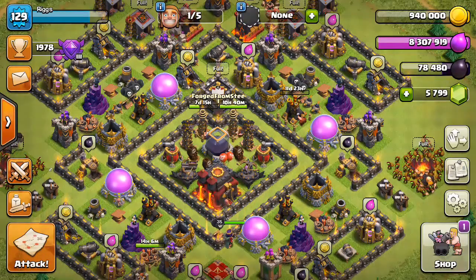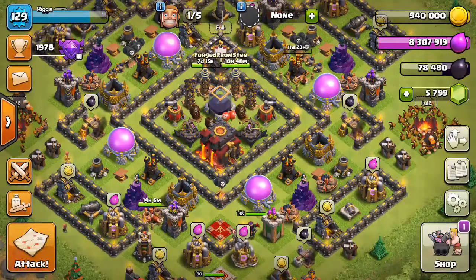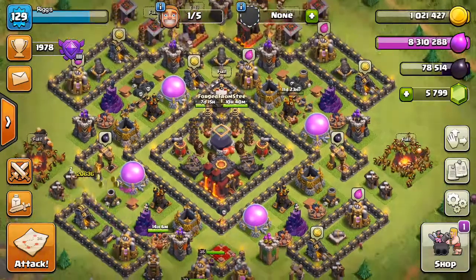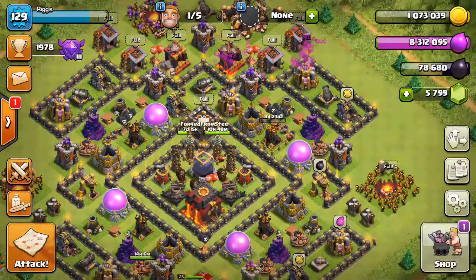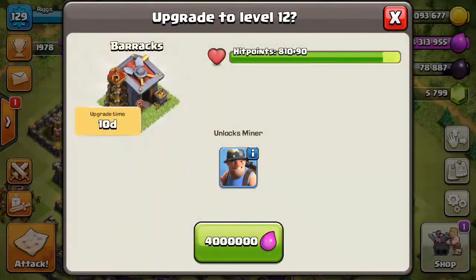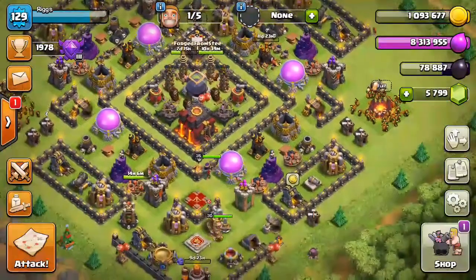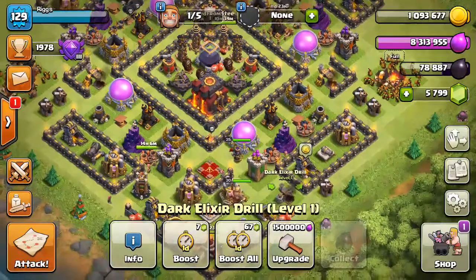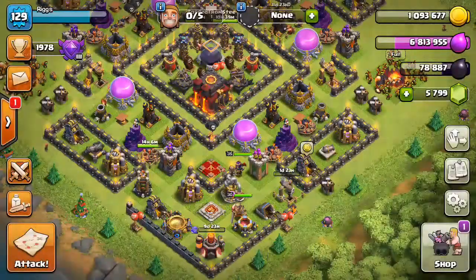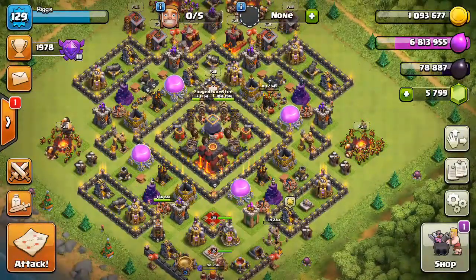This base is coming along really well and I do still have one free builder. I'll probably hang onto some elixir, but what I'm going to go ahead and do is upgrade this little dark drill here — it's 1.5 million dark elixir, not too shabby. Let's go ahead and throw that in.